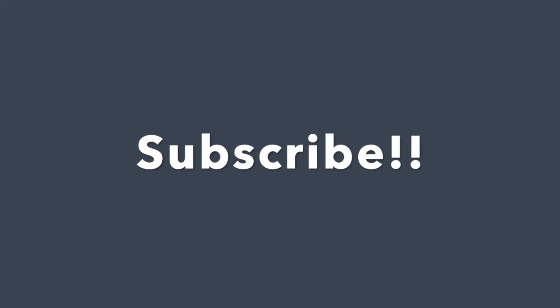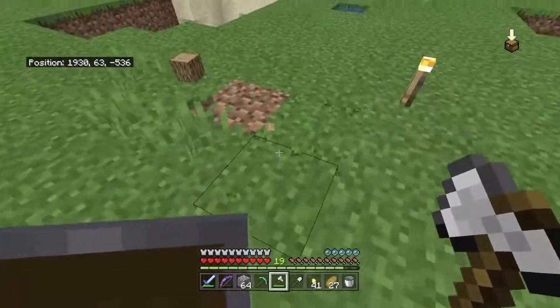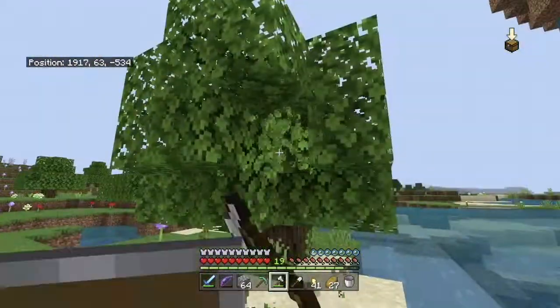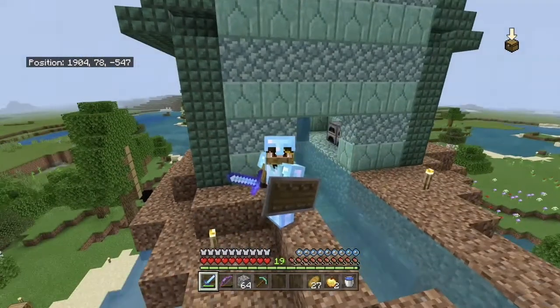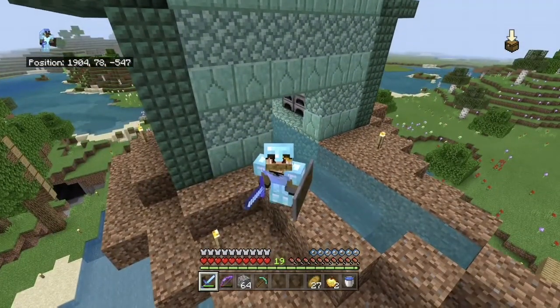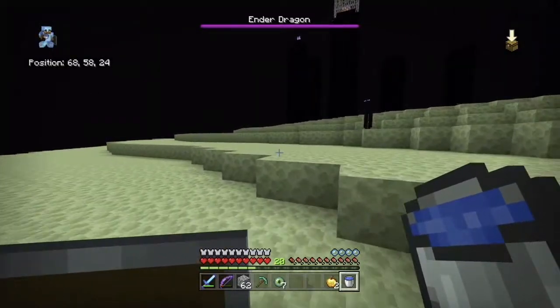What I did was go into creative mode, go to the End, then back into survival — because obviously I couldn't go to the Nether. I thought, you know what, I'll have one final battle against the Ender Dragon as a Merling to see if I could do it. So I began gathering apples to make golden apples and was really starting to prepare. I said my final goodbyes to my house because I was probably going to die — let's be completely honest. Cue the intense music — we are now in the End.